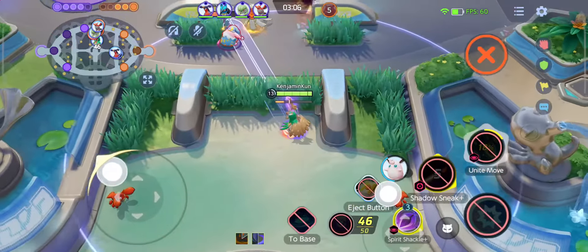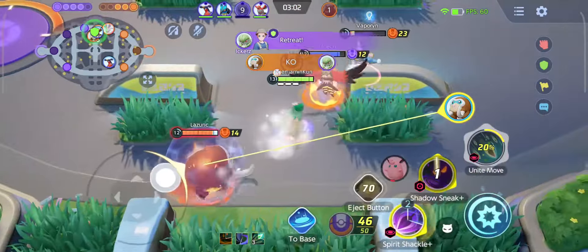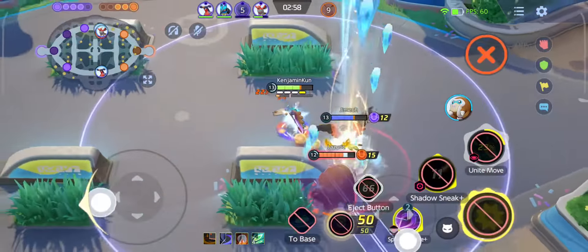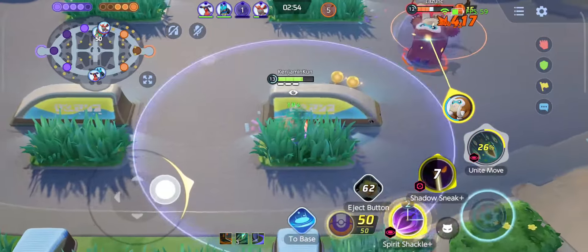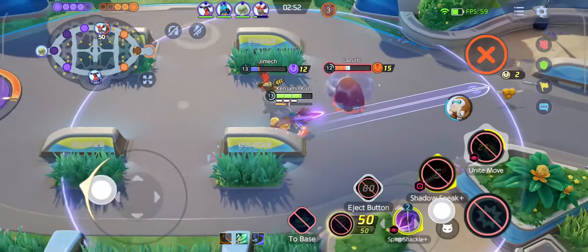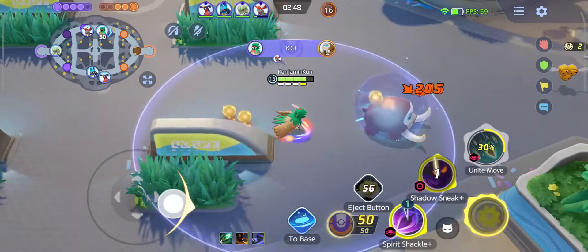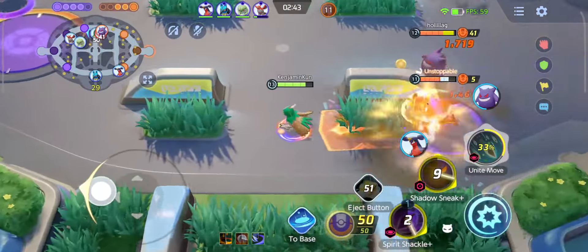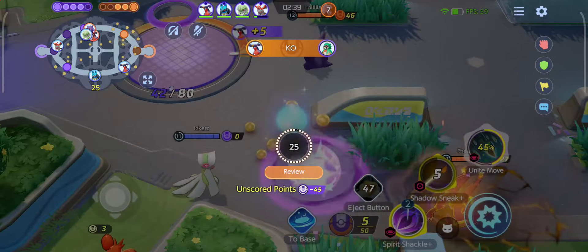Spirit Shackle is arguably Decidueye's best skill. It now has three reserves and only a two-second cooldown between uses. The first Pokemon hit by a fully charged Spirit Shackle will receive a circle around them — if the enemy walks outside the circle, they take damage and are slowed temporarily. When upgraded, Spirit Shackle deals more damage to Pokemon with low HP, making it easier to secure knockouts.